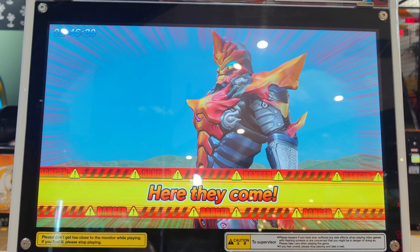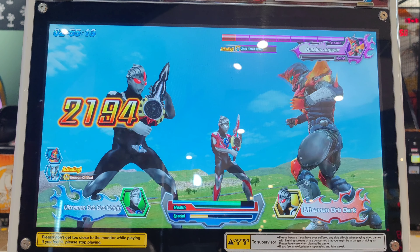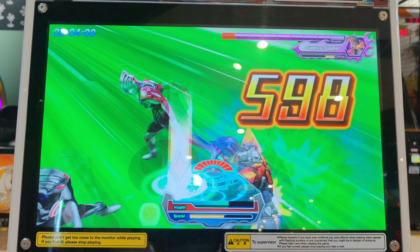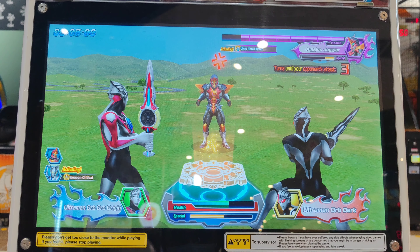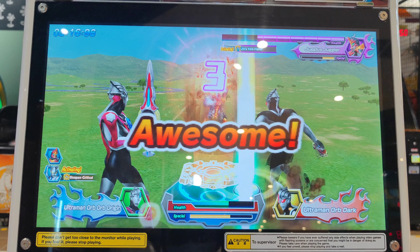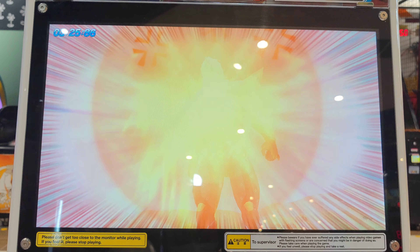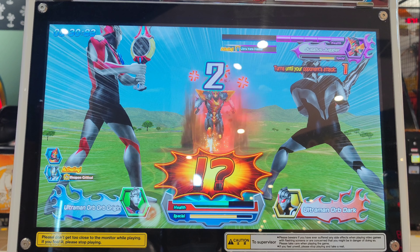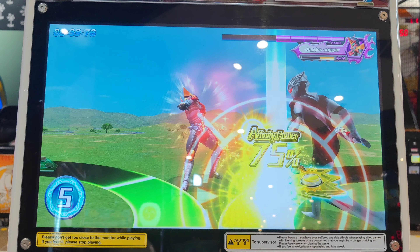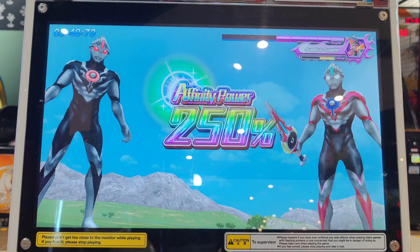Your opponent is about to attack you. Press the buttons with the right timing to guard against the attack. Here we go. Perfect. Time for your attack. Press the buttons and guard the attack. Your opponent is upset. Your affinity gauge is full. Nice combo. Affinity combo activated. Here we go. Nice. Pull up a unison attack. Nice combo.